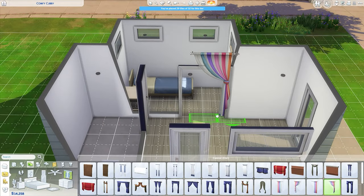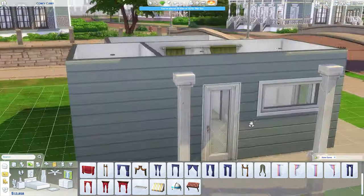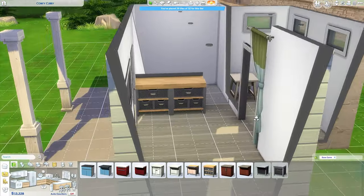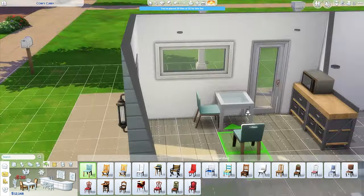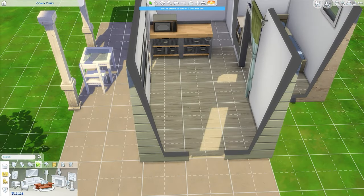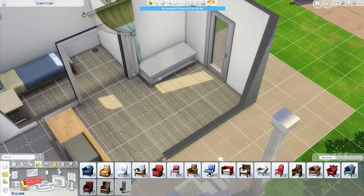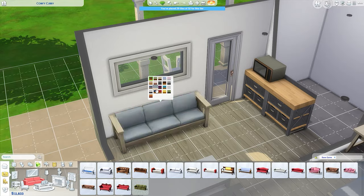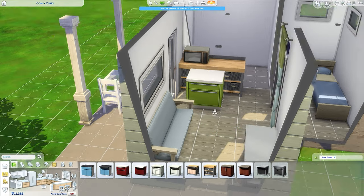I could not figure out which single bed I really liked, and there's a real restriction on objects when using only base game. I started the bedroom, left it, and came back because I was struggling with inspiration for that room — I didn't want everything to be bland. Being a micro home using only base game objects, I didn't have access to the Tiny Living stuff that's meant for this kind of thing. In this build, they don't have a fridge or stove, so it may not work great for actual gameplay. Maybe if you download it you can squeeze in a fridge.